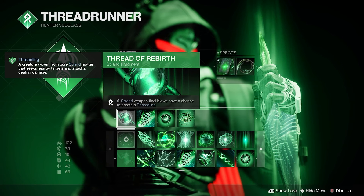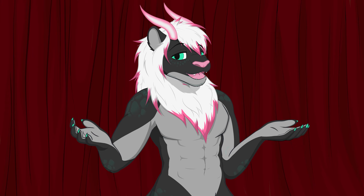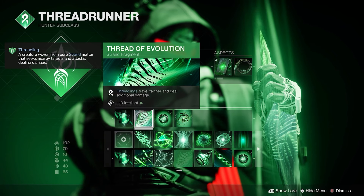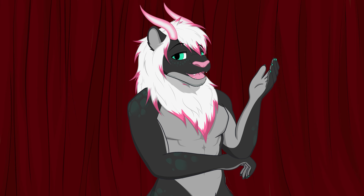For our fragments, first up is Thread of Rebirth — Strand weapon final blows have a chance to create Threadlings. As far as I'm concerned, you can never have too many Threadlings. Next is Thread of Evolution — Threadlings travel farther and deal additional damage, plus 10 to Intellect. The only thing better than a lot of Threadlings is a lot of juiced-up Threadlings.